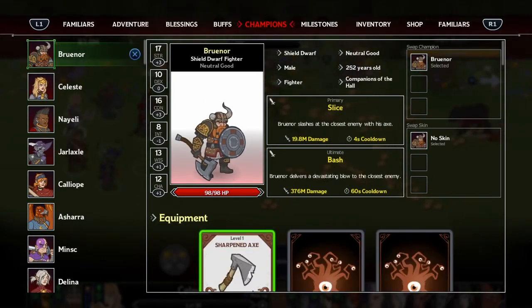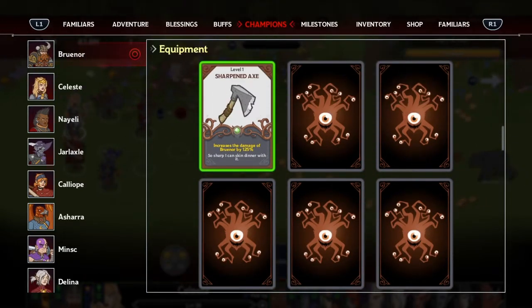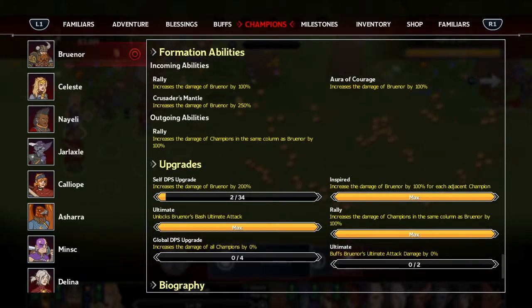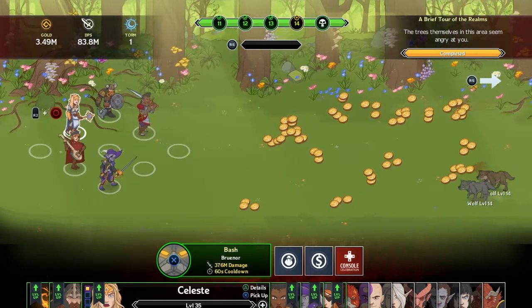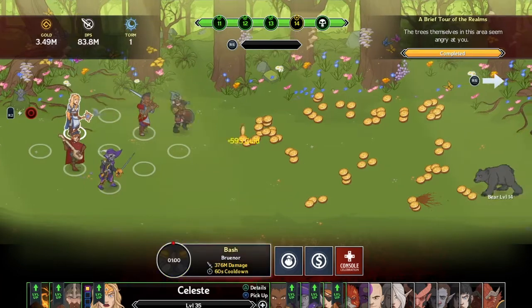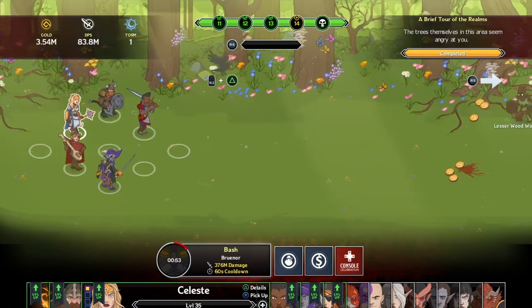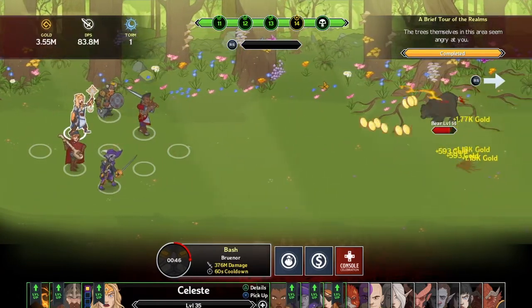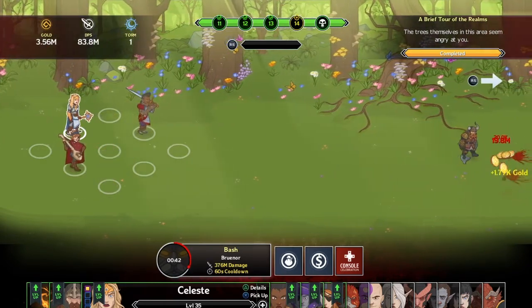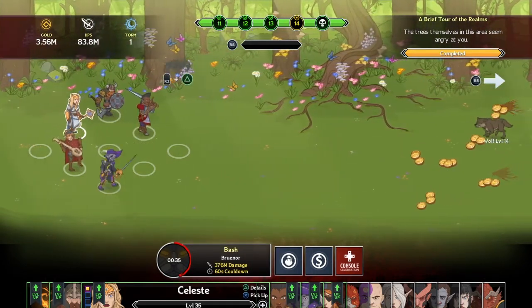I've only unlocked a few of these and they each have their own ultimates and specials. For our tank Brunar I've got the Sharpen Axe equipped with a few abilities and perks. I've got his ultimate unlocked - the Bash move. If I use it right now, look at the bottom of the screen: 367 million damage! I can tap circle to attack, hit R2 and triangle to kill birds for extra money. You can let it idle or actively attack to get more experience.